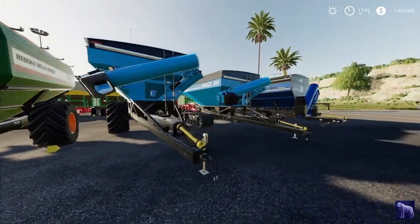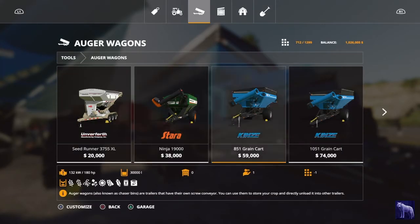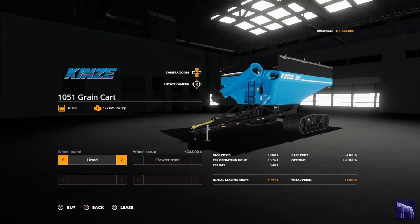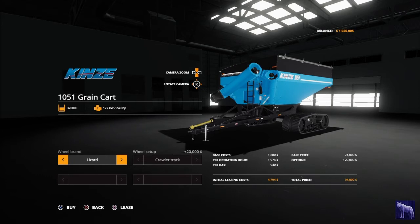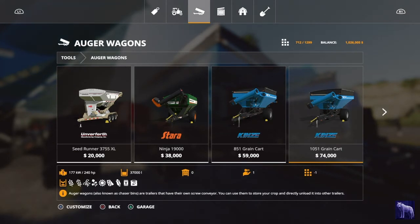Now the big brother — the Kinze 1051 with wicked cool crawler tracks. Michelin tires or Lizard tires are the options, with Michelin adding up to $3,000. Maximum price: $94,000. I don't actually like this one as much given the price difference without a proportional capacity increase.